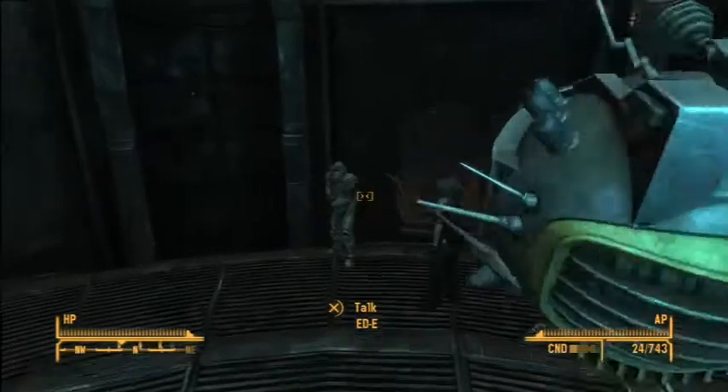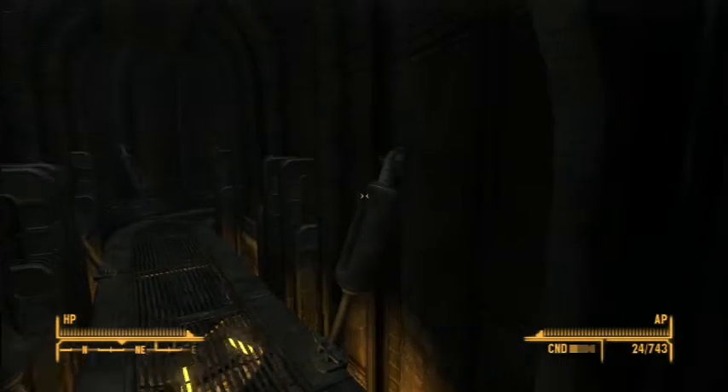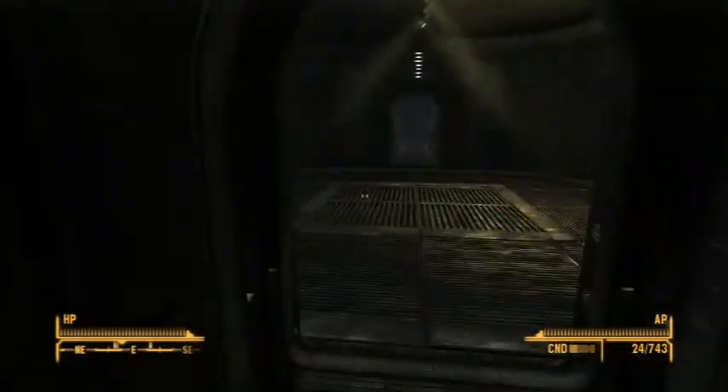So we got a key to the safe house, and that's it. What I'm going to do is go sell some weapons to the stores here.